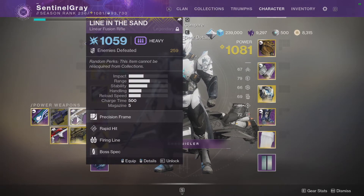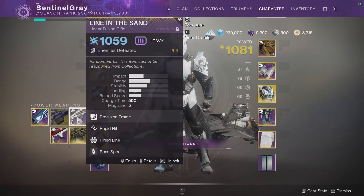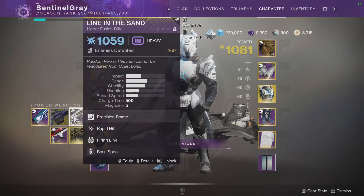Line in the Sand — I was lucky to get this from the Saint-14 season. It comes with Rapid Hit and Firing Line. Granted, linear fusion rifles don't do a ton of damage right now — they're up there, don't get me wrong, but they're not king of damage. If they get a buff, maybe. Similar to what I said in the day one weapon prep video — they're good, but they need a buff to really be on top.